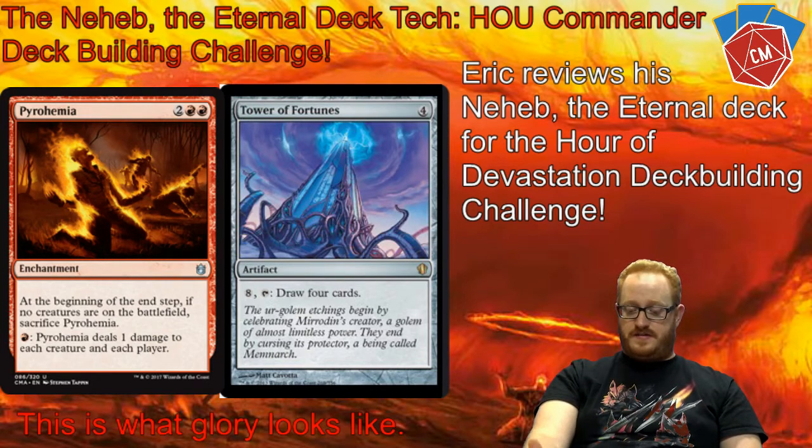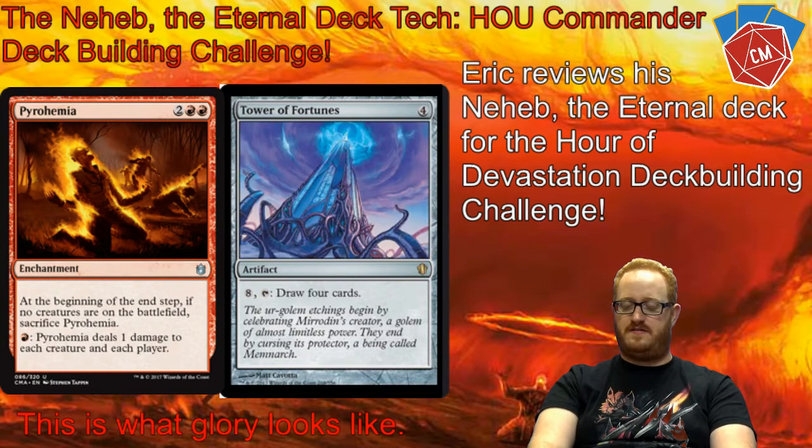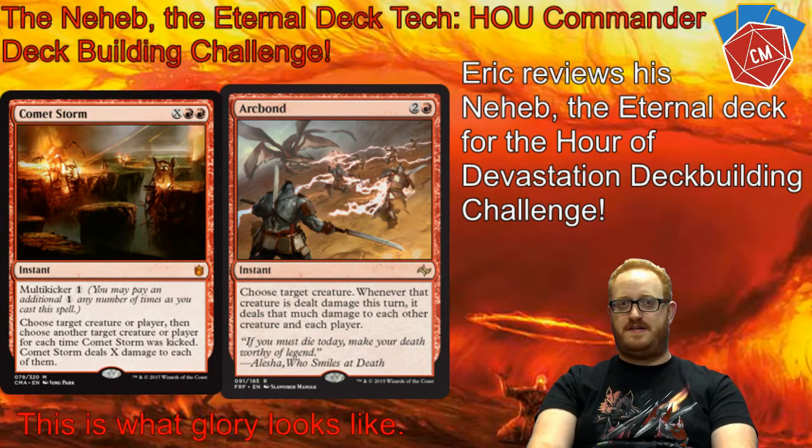After that we've got our instants group. The first tricky one is Arc Bond — an instant that costs three. Target a creature, and whenever that creature deals damage or takes damage this turn, it deals that damage to all other players as well. That'd be really good if somebody's attacking into something huge, or my creature's about to die — suddenly I get the damage through anyway, and then Neheb gives me a whole bunch of post-combat mana.